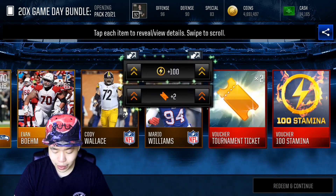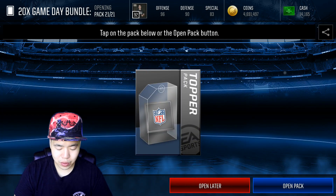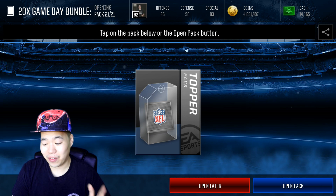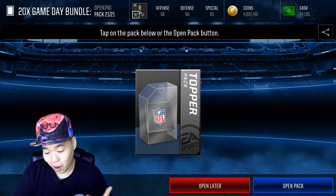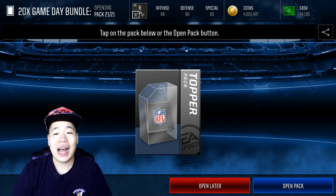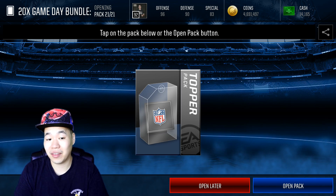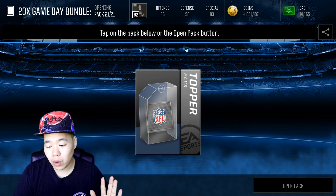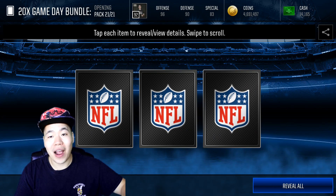We got a kicker. And we got an Elite Pulse. And at the end, we have our topper. Let me take a screenshot. My biggest pet peeve is that they don't have any pictures on these — just 'topper' or literally something in a box. I really wish they would put some art, because NBA does have art, which is really nice. I really wish they would do that.